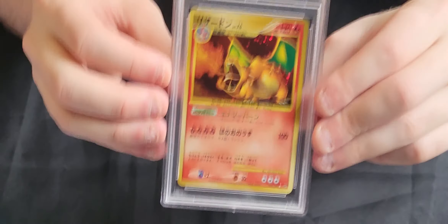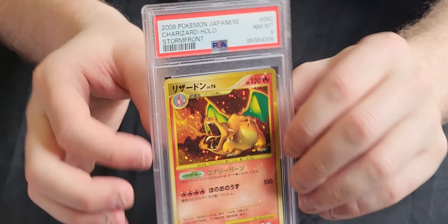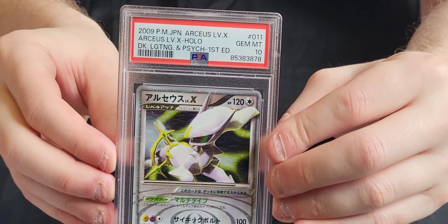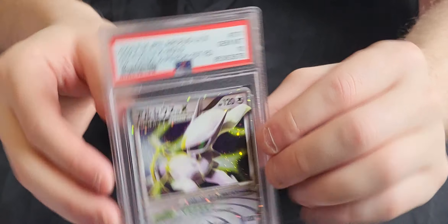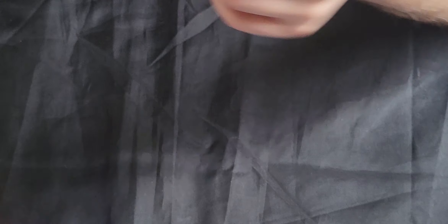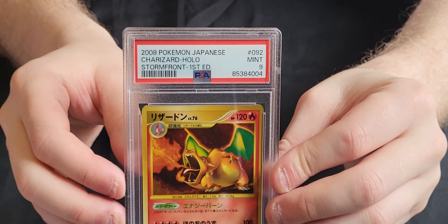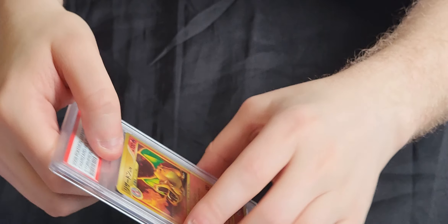Next we've got a few Japanese Gen 4 Holos. We've got a Stormfront Charizard in an 8. We've got an Arceus Level X Holo which is a 10 - I think this is from one of the decks. Next we've got another Japanese Stormfront Charizard - this one is a 9. And then we've got a third Stormfront Charizard, first edition one, and this is also a 9.